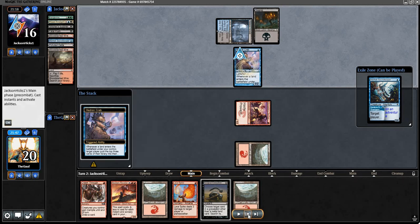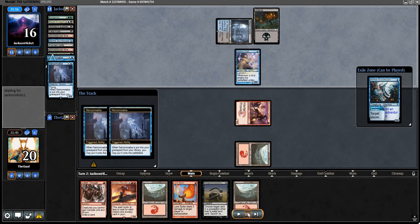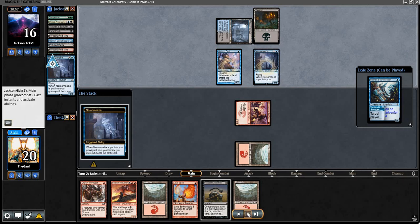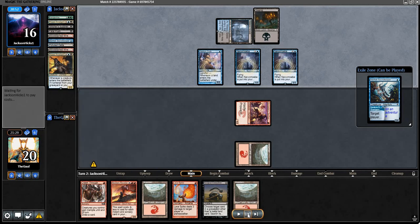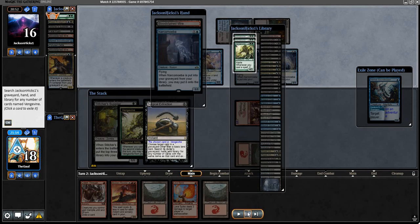Nothing of consequence with the first three triggers, but then they get two Narcomoebas and they've got two Prized Amalgams — all a little bit scary. There are a few valid Surgical targets. Vengevine represents their best ability to race us, and with only one Vengevine in the yard I did opt to Surgical the Vengevine, also hoping maybe there is one in hand. There isn't. Their hand is Bloodstained Mire, Narcomoeba. We take a quick look at their deck — unsurprisingly they don't have much besides Fatal Pushes. All the Vengevines go bye-bye.